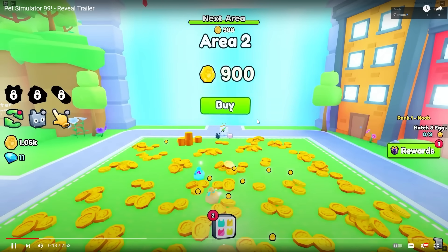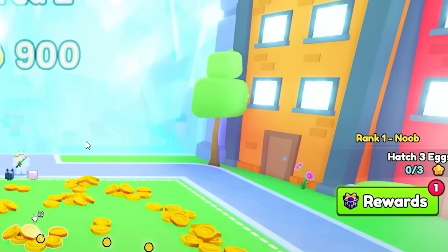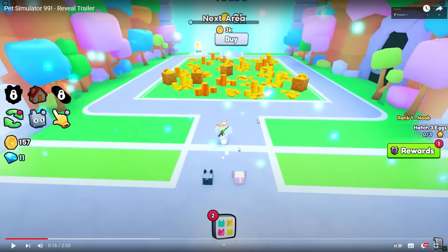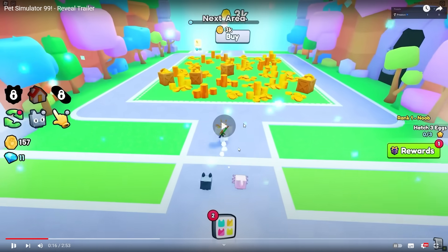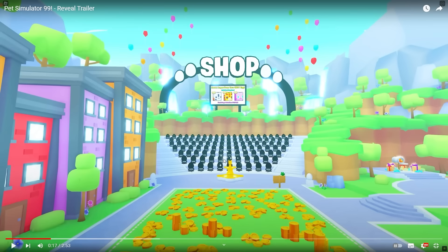He's just unlocked the next area — area two costs 900 bucks. It looks like you can get through in the same way as the old Pet Simulator. We've even got the same starter buildings on the right — the orange and the red apartment buildings. Then everything just shook and the glass smashed, which was much more rewarding. This is the next area and it's got the same boxed-off area. Now the camera has panned around and we can see behind Preston, which is the shop just like in Pet Simulator X, but it looks much more grand.